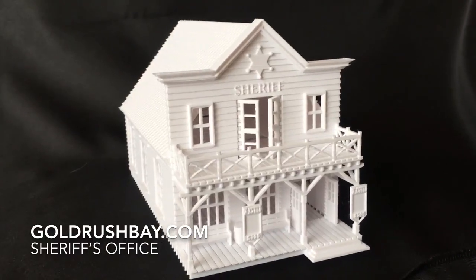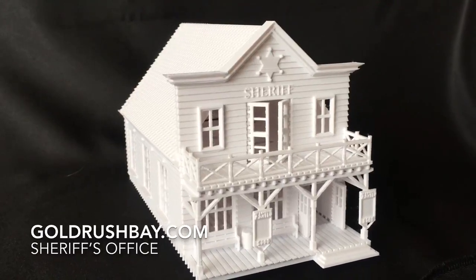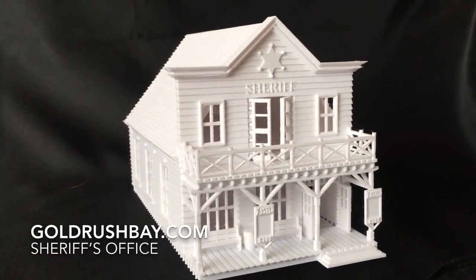Now this is part three. The first part was the saloon or Grand Hotel, the second was a general store, and this is the Sheriff's Office with an interior and the jail cell.